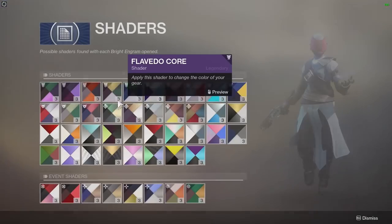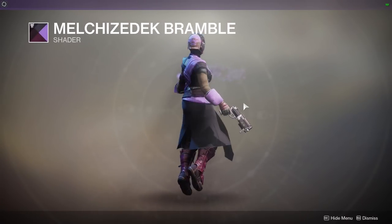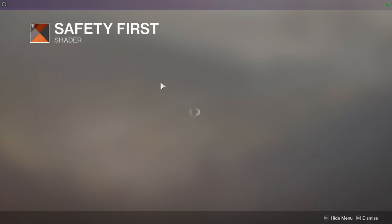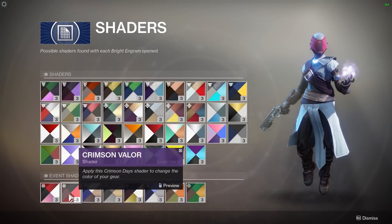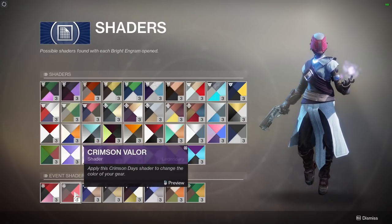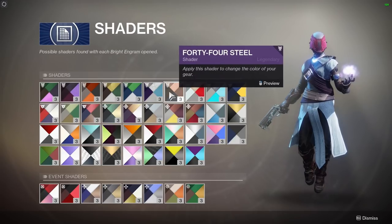Shaders — we've got plenty of new shaders. Smashing Success — that's very dapper, I like a bit of purple in my life. I'm still rocking Crimson Valor. The fact that I could buy it from collections — there's another thing that's changed: event shaders. These are Crimson Days event shaders, so if you weren't part of that event I'm not sure if you've got access to those.